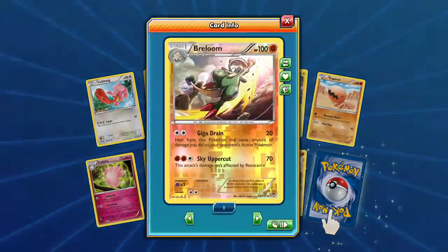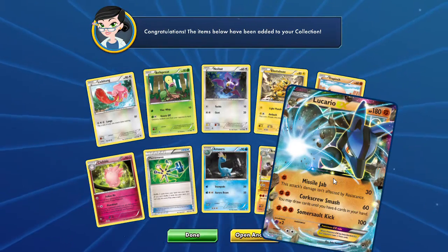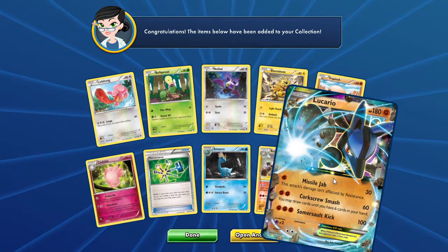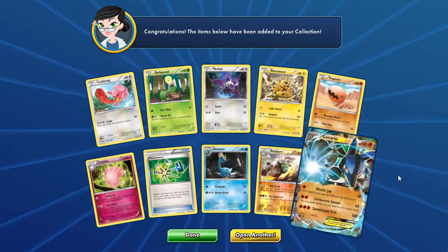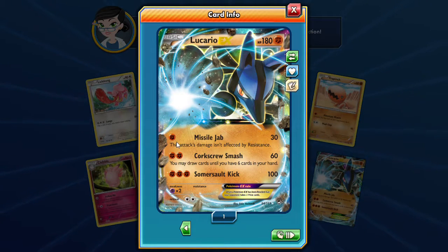How many of those do I have? I have one of those. And our rare — is that Lucario EX? Nice! Now we can evolve into our Mega we got from our Mega Collection box. We got the Lucario EX today with Missile Jab, Corkscrew Smack, and Summersault Kick. I love when things have three attacks on them. So the question is, is this one better or worse than the Promo Lucario GX? Let me know that in the comment section, guys.